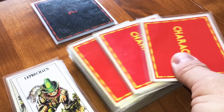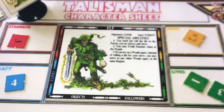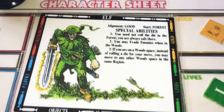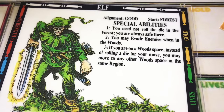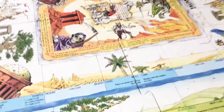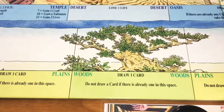There are over 50 different characters you can actually choose from. I have chosen my character — it is the elf, and it's neat because one of the expansions also came with this really cool character sheet. Our alignment is good. Our start is in the forest, and here are our special abilities: one, you need not roll the die in the forest — you're always safe there. You may evade enemies when on a wood space. Instead of rolling a die for your move, you may move to any other wood space in the same region.